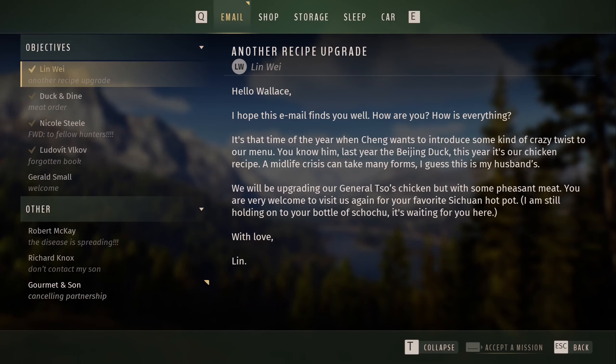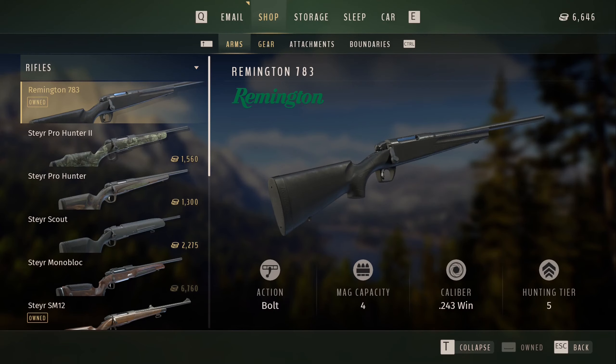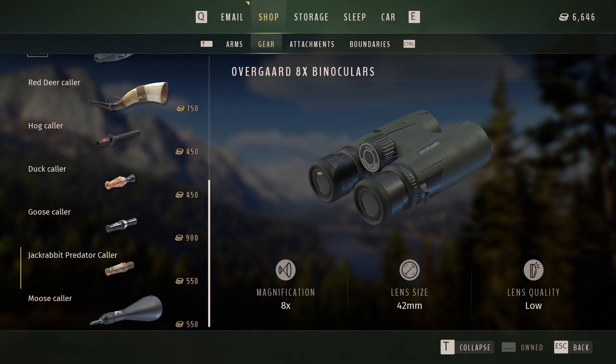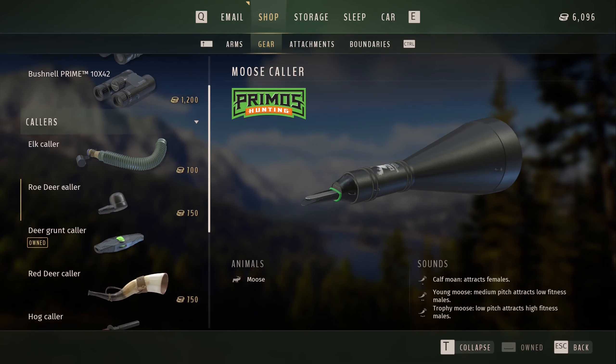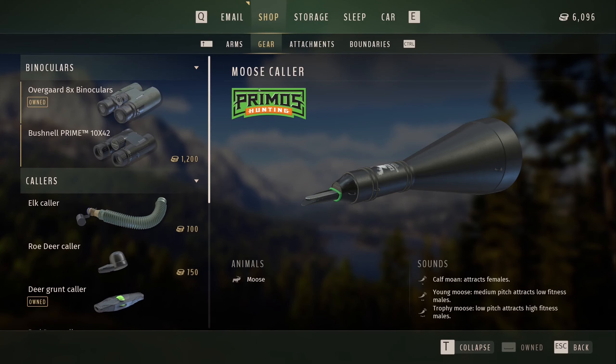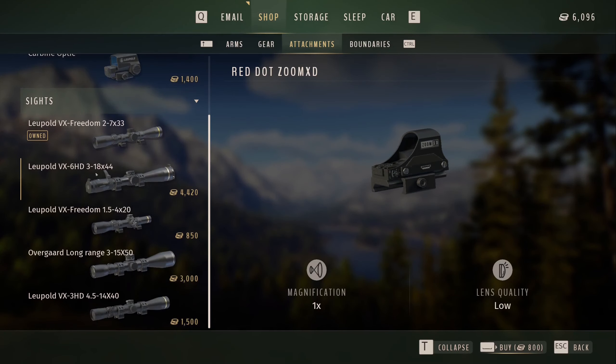All right, back at the lodge. Going to the shop, look at our gear. Is there a moose call? Yeah, there's a moose call right there, so we'll go ahead and buy that - that's not too bad, 550. What other calls do they have? Red deer, roe deer, elk. What about a better scope? We've got a good bit of money. The one we have right now is a 7x to 7x33. I think the best one... I'll save the long range one for probably the .338 Lapua. I'm gonna get this one, the Leupold BX-3 HD.